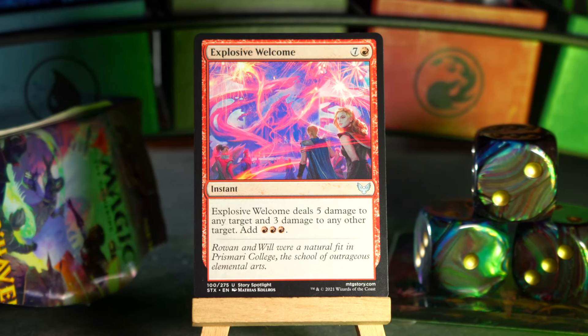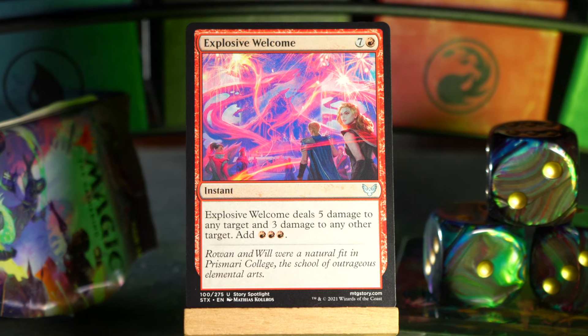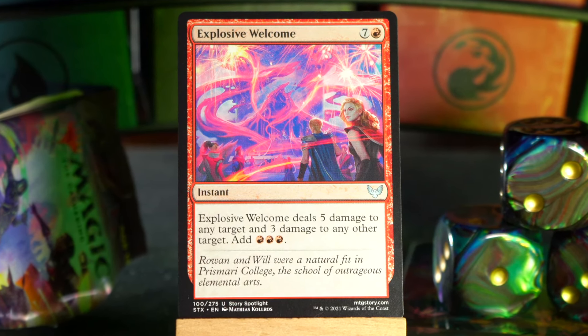Explosive Welcome — bring this back to Arena, please. I love drafting this set. Seven and a red for an instant — eight mana. Explosive Welcome deals five damage to any target and three damage to any other target, and you add three red mana. So you get three mana back, but also you've hit one thing for five and a different thing for three. This is meant to be a fireworks display for people joining the Prismari — they're like 'welcome!' and someone gets hurt very badly and someone else gets annihilated, but they make such nice mana from it.